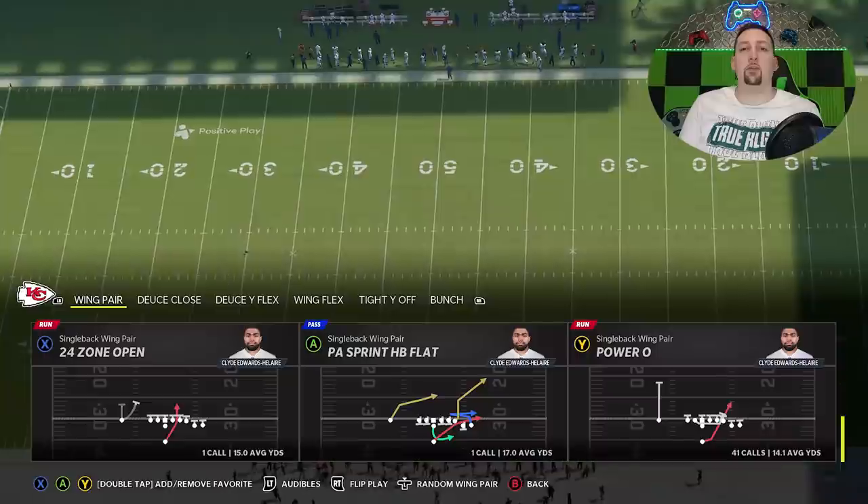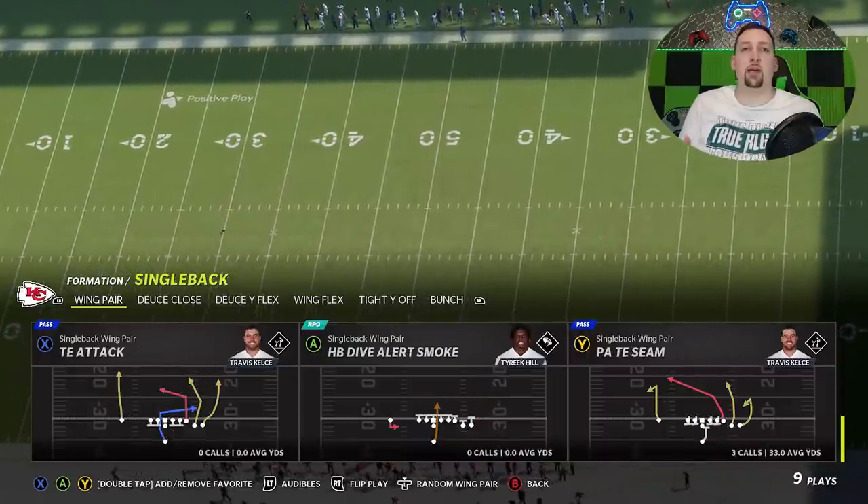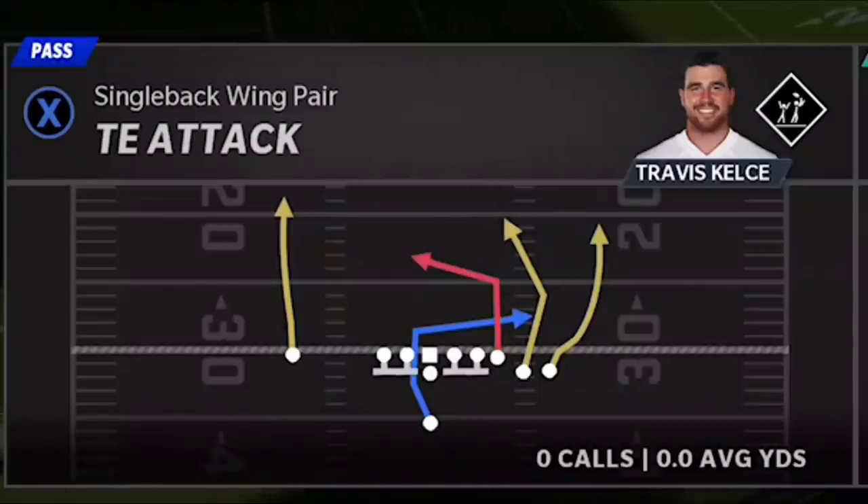The formation is the Single Back Wing Pair, and the play I'm going to show you guys can be found in just about every single playbook in the game — that's the Tight End Attack. I'm just going to show you this one play today because it's long enough to make an entire video out of it. I can beat just about any single defense in the game with just this one play, and you guys are going to see that. A lot of one-play touchdowns as well.